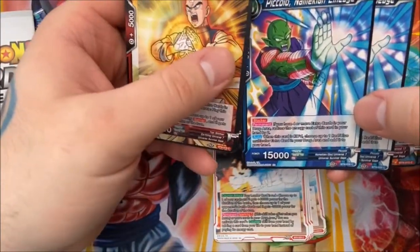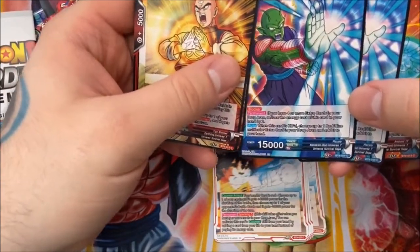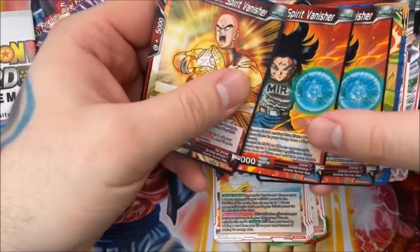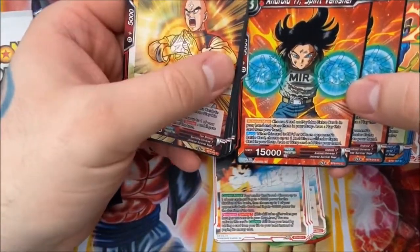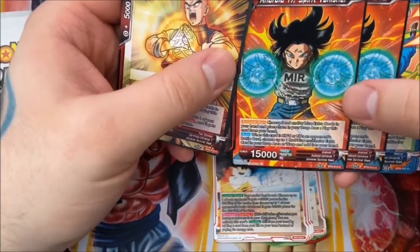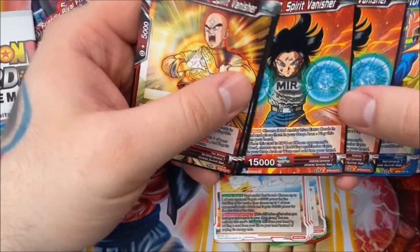Piccolo, Namekian Lineage is a blocker — if you have four or more extra cards in your drop, reduce the energy cost by two. When he's KO'd, choose one red-blue multicolor extra card in your drop and add it to your hand. Android 17, Spirit Vanisher works similarly to Tien: choose two red and/or blue extra cards in your hand, place them in the drop, play this card from hand. When this card is KO'd or KOs an opponent's battle card, choose one red-blue multicolor extra card in your drop or warp and add it to hand.